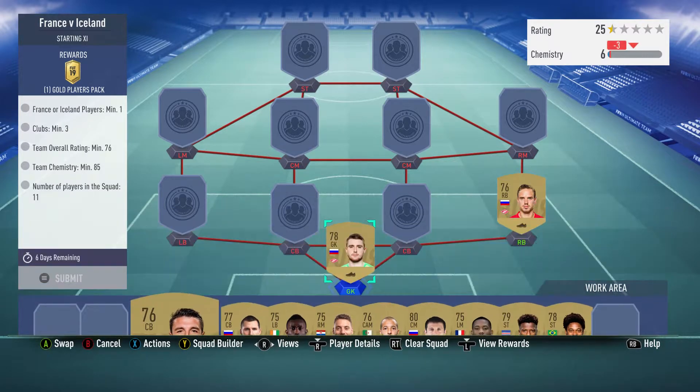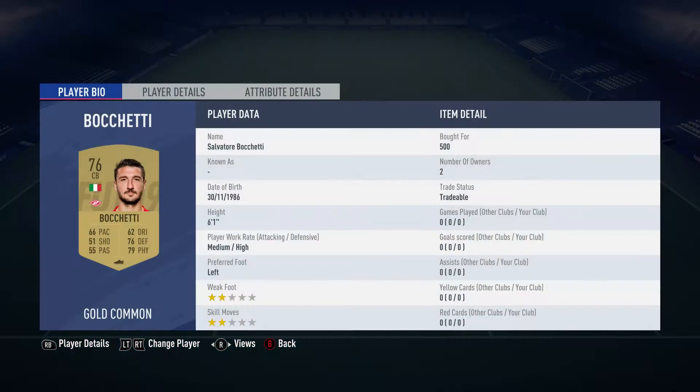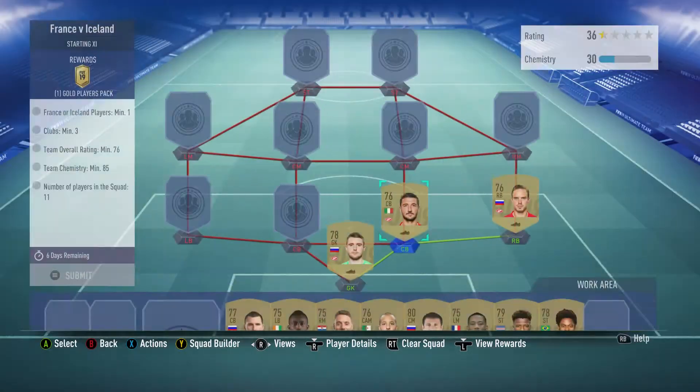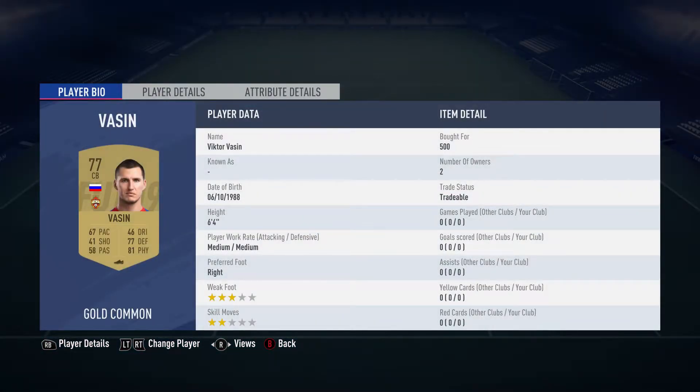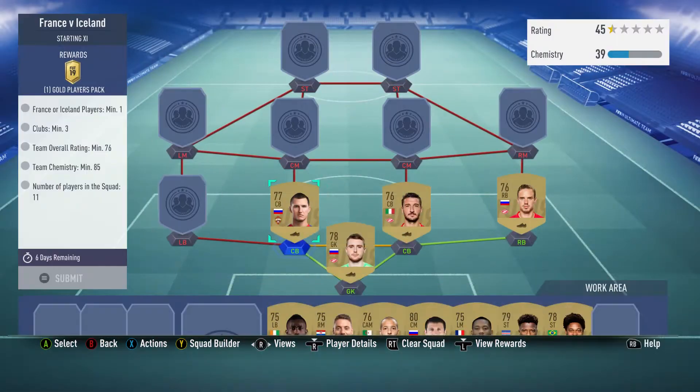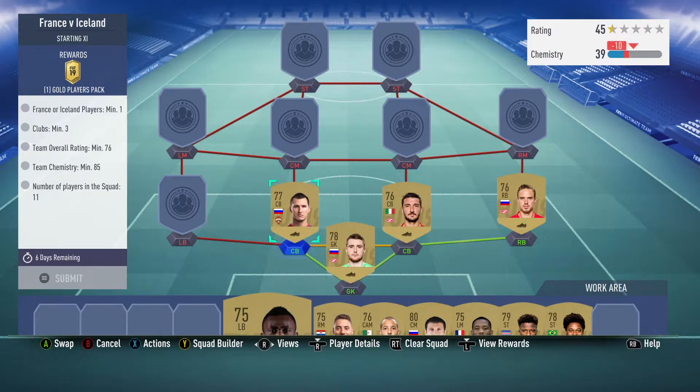The centre-back on the right is Salvatore Bochetti, bought for 500, plays for Spartak Moscow in the Russian first league, and is Italian. The centre-back on the left is Viktor Vassin, bought for 500, plays for CSKA Moscow in the Russian first league, and is Russian.